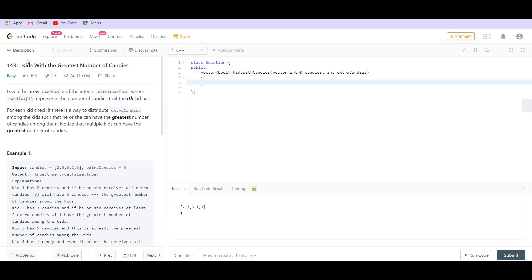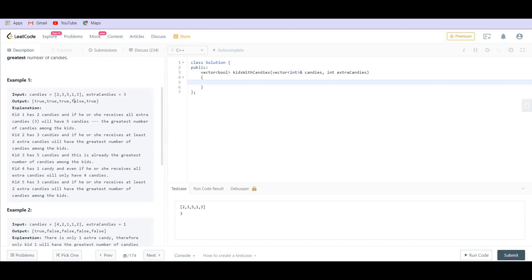Why don't we give all the extra candies to that particular kid for which we have to decide whether they have the maximum number of candies among all the kids or not? We are going to give all the extra candies to that particular kid. Notice that multiple kids can have the maximum number, so we check whether a particular kid, after receiving all the extra candies, has the maximum number or not.